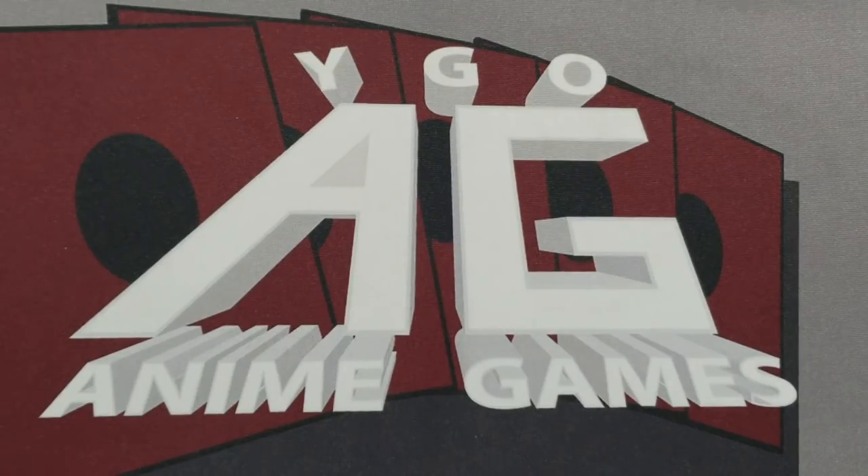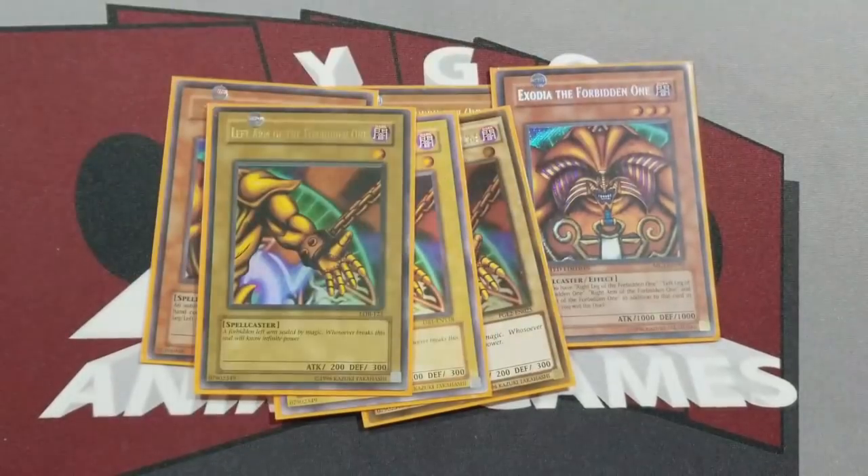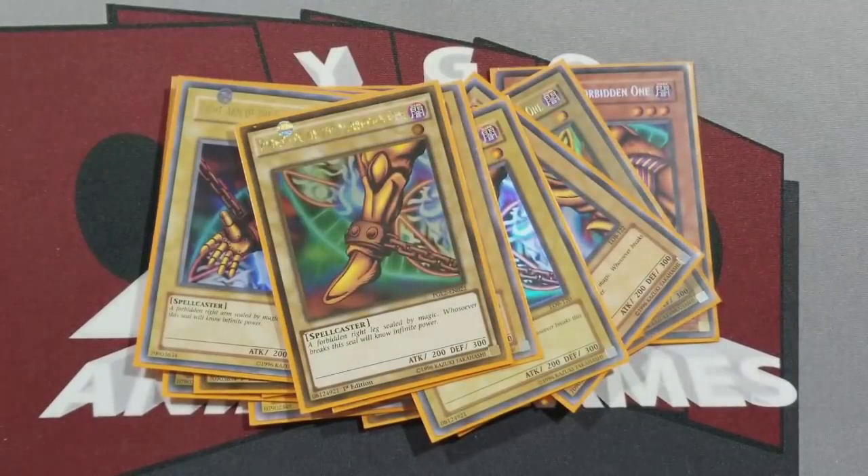So Seeker's deck of course is going to be three copies of every Exodia piece — head, arms, legs — that's just definitely how his deck is. He stressed in the anime that he had multiple copies. In the dub, it was that he had them marked with invisible ink and he had x-ray contact lenses to see through the marked backing — very fictional. Whereas in the sub, his cards were actually counterfeited. So they changed up the reason why, but regardless, the fact was he cheated.